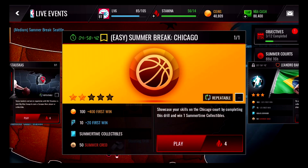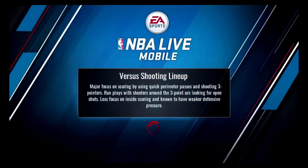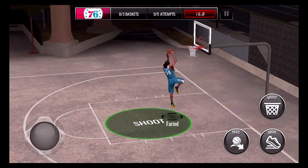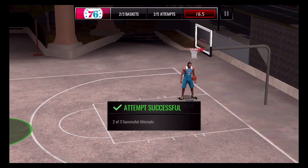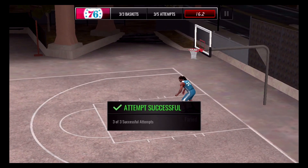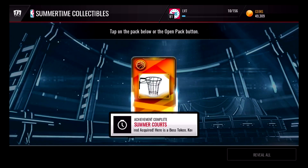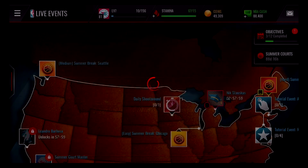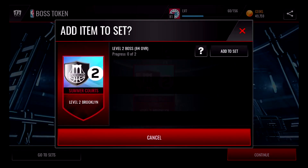Now let's take a look at one of the new live events. This is classified as an easy, and it uses one of the players in your new Summer Courts lineup. So excited to have that six lineup back — it's a lot of fun to use. And look at this: a brand new court. This is so exciting to have new content in the game outside of just new players and live events. I'm really looking forward to the new courts and especially the new jerseys — that's something the community's been asking for. Once the live event's complete, we unlock a summertime collectible as the reward, and also unlock a boss token by achieving enough summer cred, which is what can be used to unlock those boss cards.